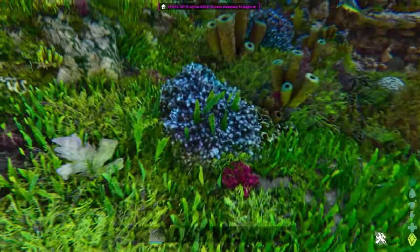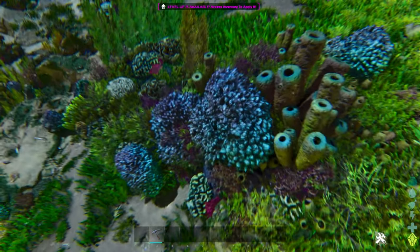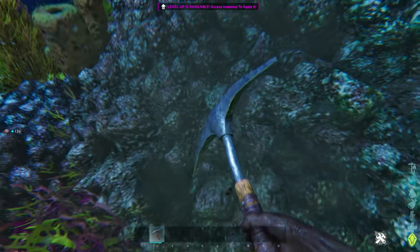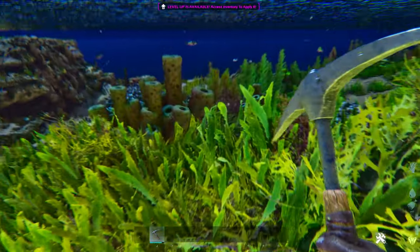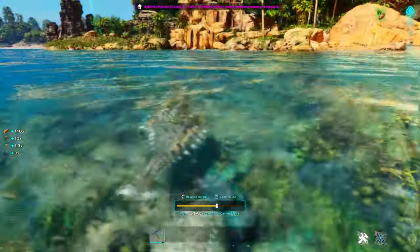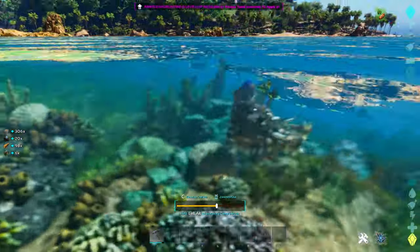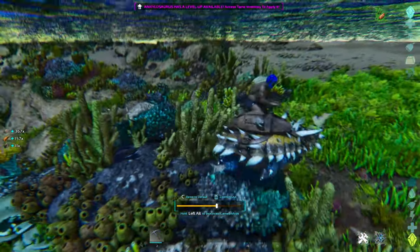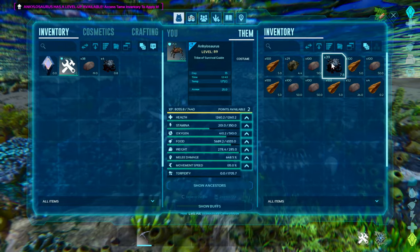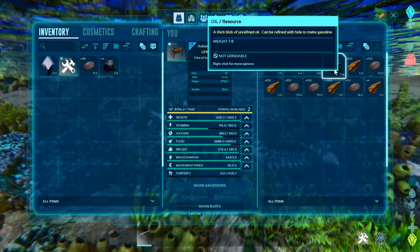This oil location is going to blow your mind — a lot of people start in South Zone 1 right on this very beach and live their entire game without knowing they were right on top of the best oil location in Ark Survival Ascended. These corals with the bluish-purple tint are oil corals — they've got oil in them. It's a rare chance, kind of like getting metal from smooth river rocks, but with a metal pick or an ankylosaurus with about 650 melee and a few points into oxygen, you can get almost 40 oil in just 30 seconds. Ankys are actually amazing aquatic tames — they're faster underwater than on land and can hold their breath for a really long time. Later in the game, taming a Dunkleosteus will get you even more oil from these corals.